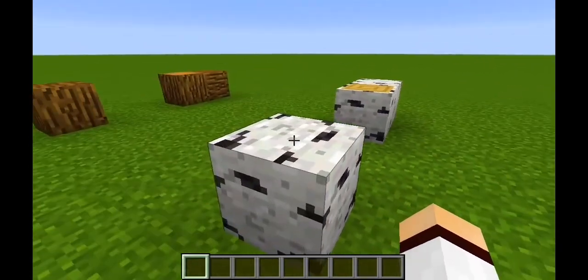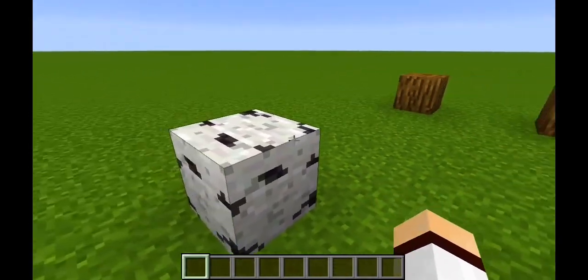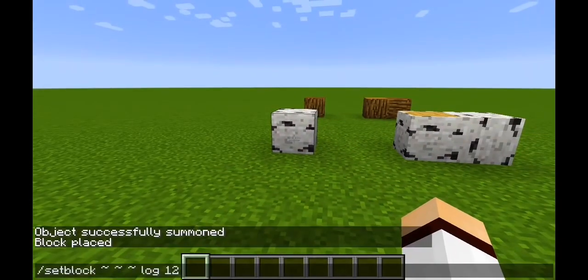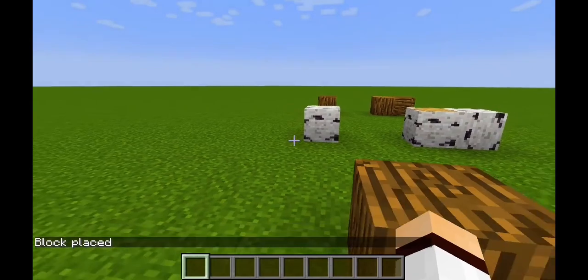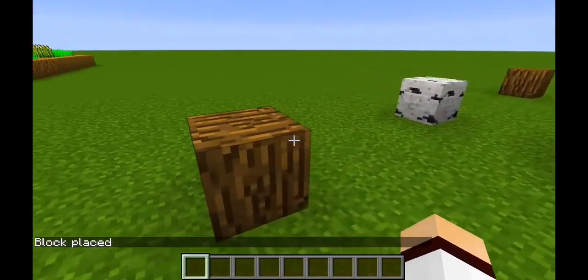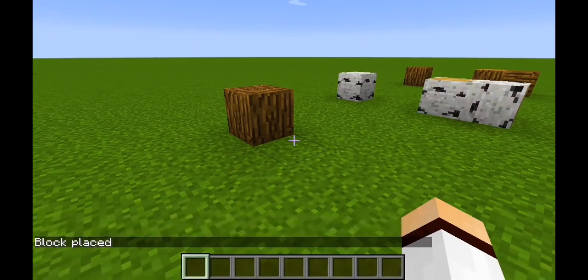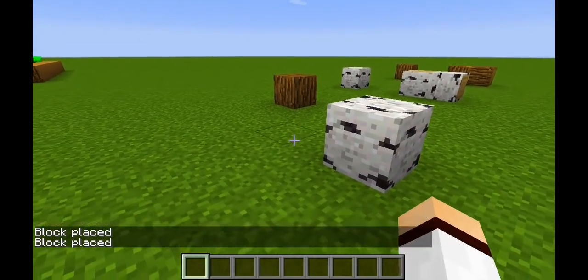There is a block here, and for this block you have to go to this block. There are no gas in this block, and if you can get to this block, you can see it in the main description.